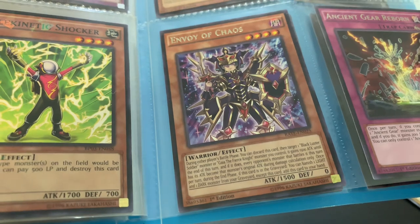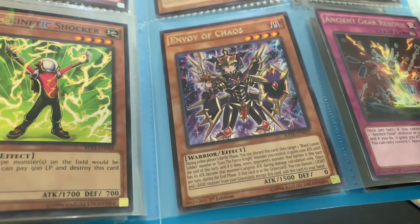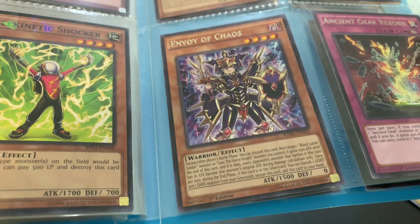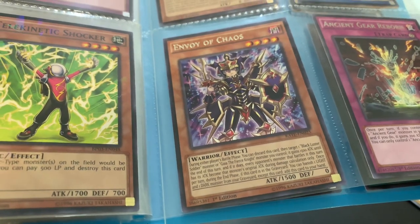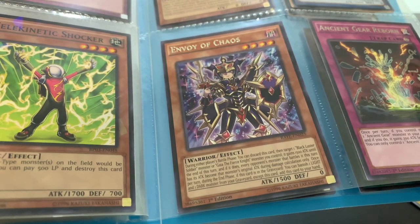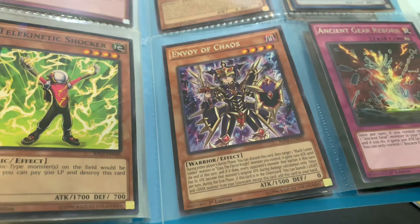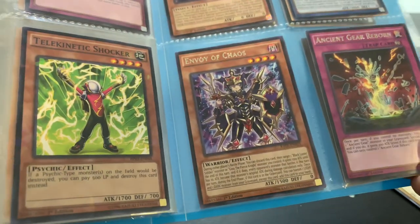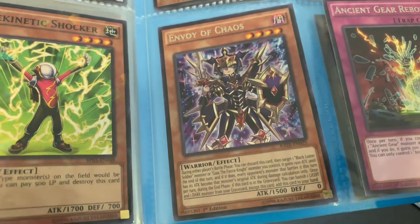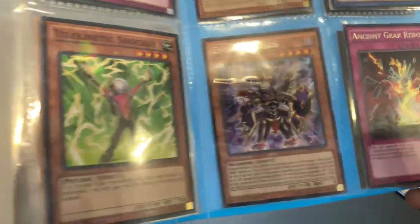Holy crap, what card is this? I don't know this card. Rated EN 025, I need to Google this. 'Target one Black lost the soldier.' Envoy of Chaos — I don't know about you guys but the design's quite cool. I definitely need to Google more about this card because I don't know anything about it.